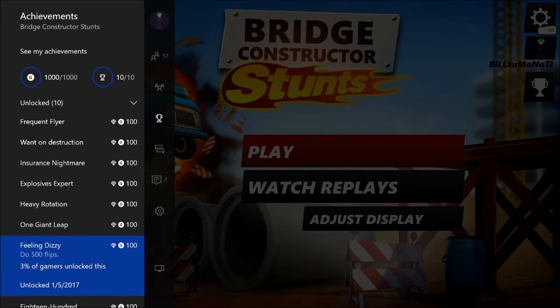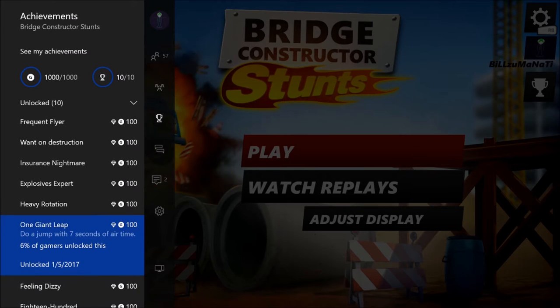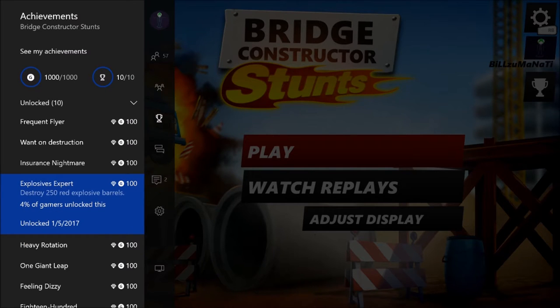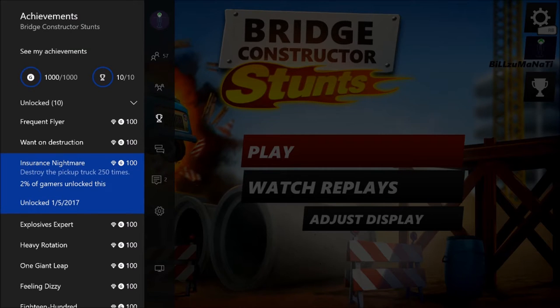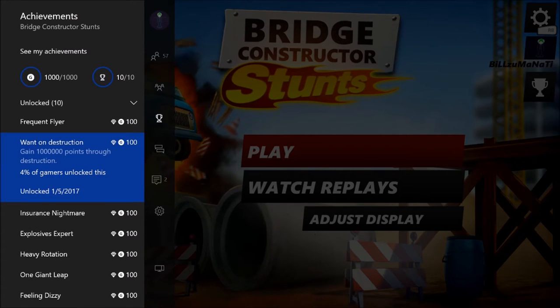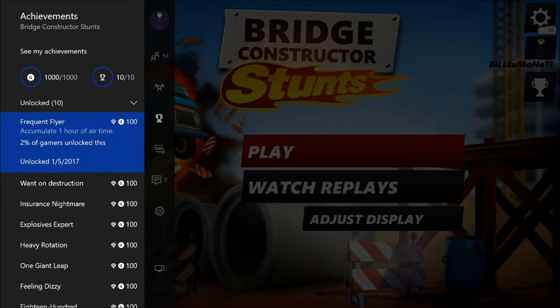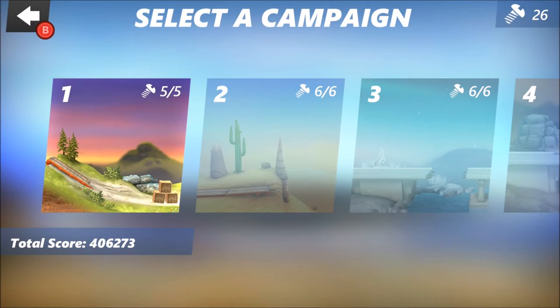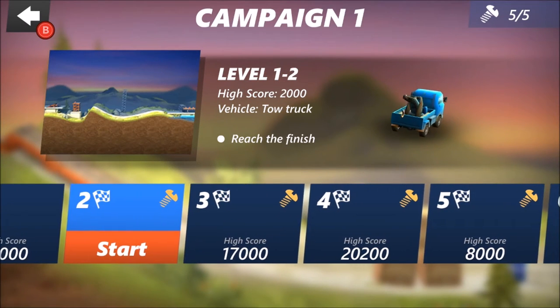The rest of the achievements are grinding ones. There's 500 flips — you gotta just keep doing flips over and over again. This one is very easy; you just gotta wait till you get to the third part of the game and you can get both of these on the same level. The last four are grindy ones: you have to destroy red barrels, destroy the pickup truck, cause destruction, and get one hour of in-air time. That one takes the longest, so it'll be your last achievement.